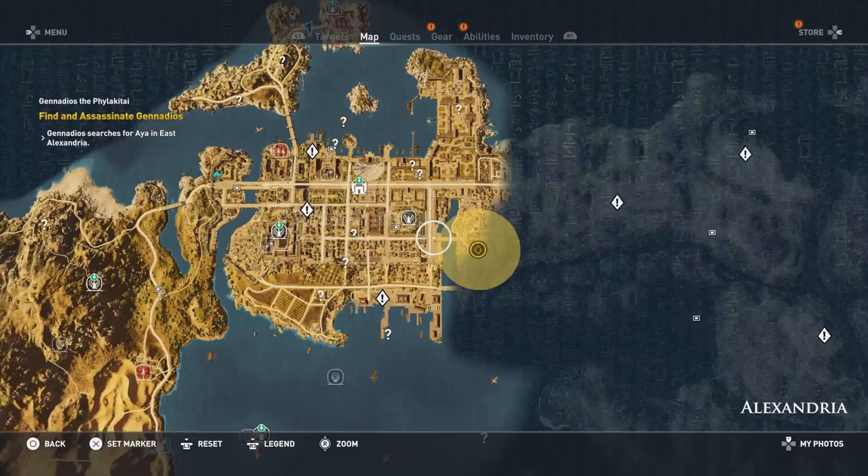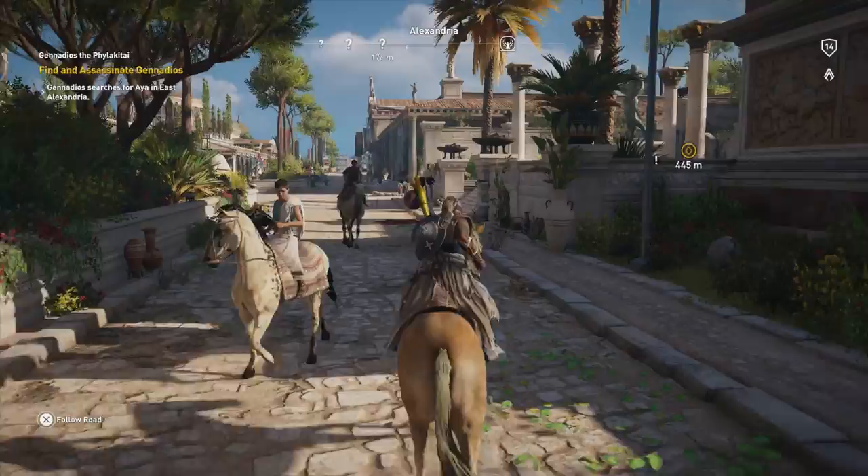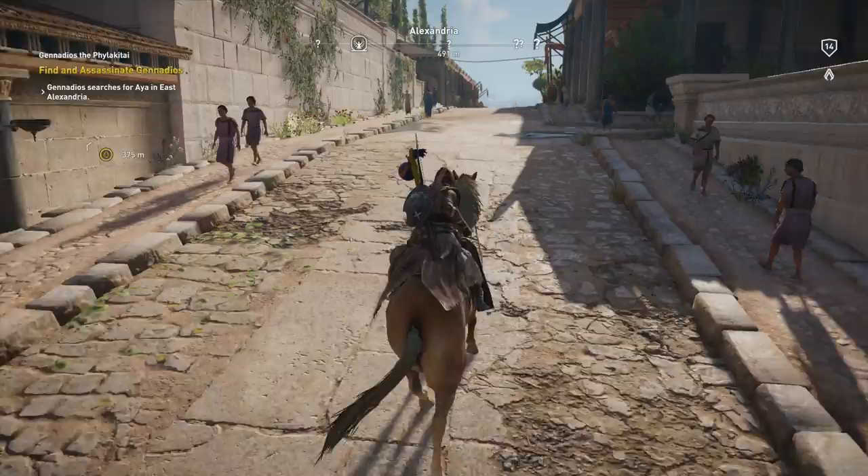He is down here in the southeast, and we're going to fast travel there. I'm going to do this manually — I still don't trust the horse in here. Let's go this way. Got 400 meters.